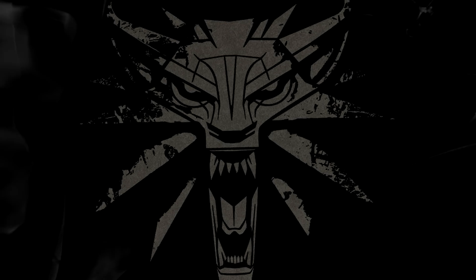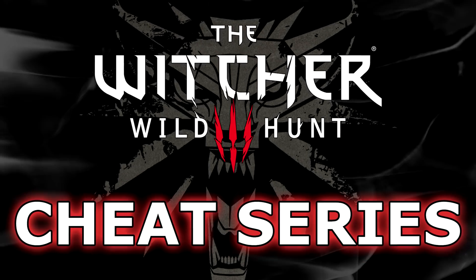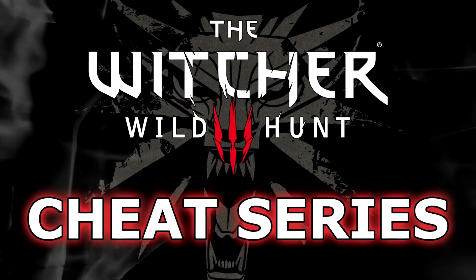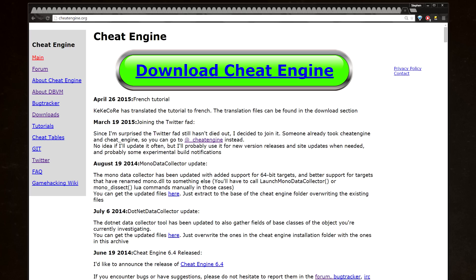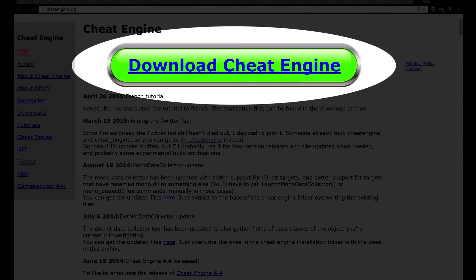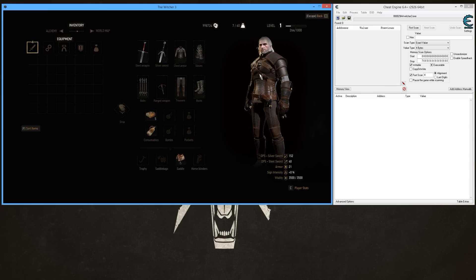What's going on everyone, sneaky mofo here and welcome to my The Witcher 3 Wild Hunt cheat series. To do these cheats you're going to need a little program called Cheat Engine, so head on over to cheatengine.org, click the giant download button to download the program, then install it and you're all set.